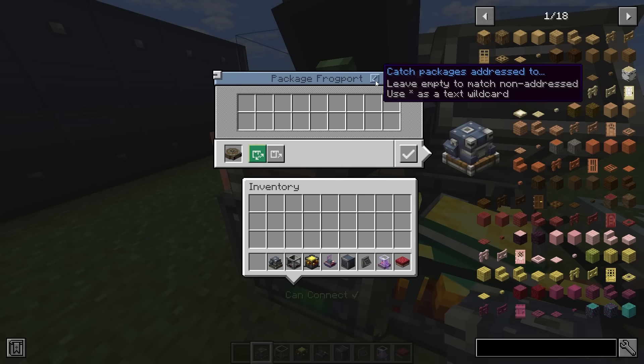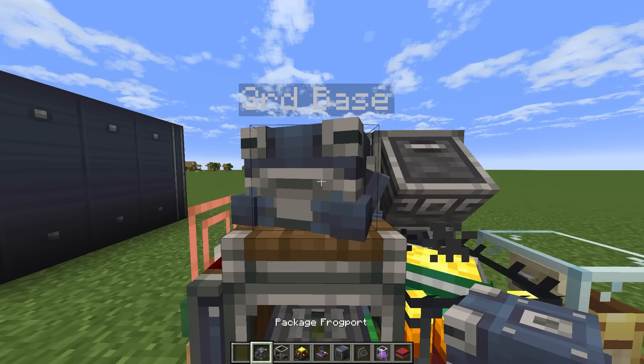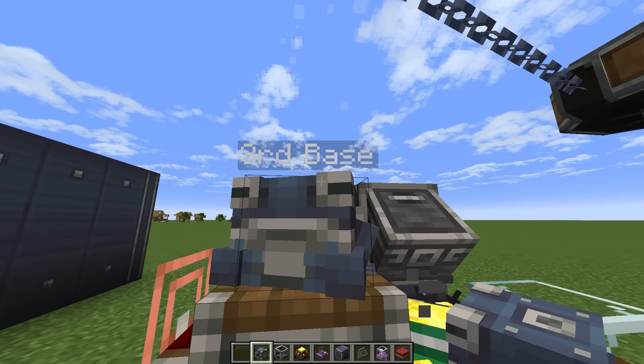Once you place it, go ahead and give it a name. For this one, we're going to call it 'third base' and hit done. Above the frog port, you should see 'third base'.